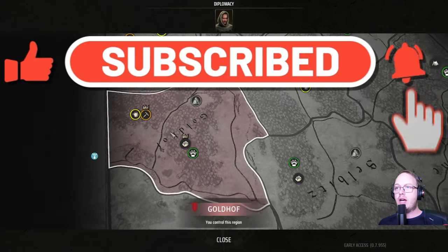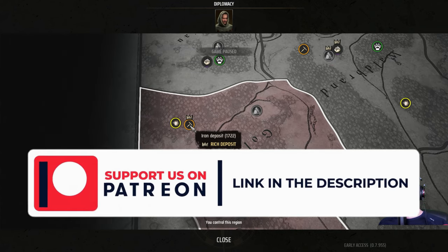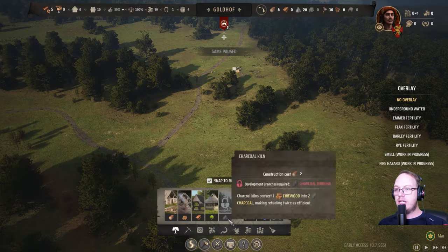Let's have a look at what we've got. We've got 20 wild animals. We've got a rich deposit of berries, which is great. And we've got a rich iron deposit, a little bit of clay and a little bit of stone. Get started!